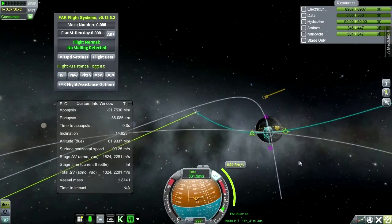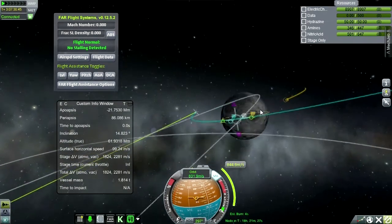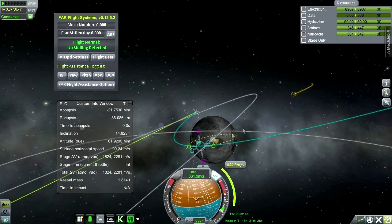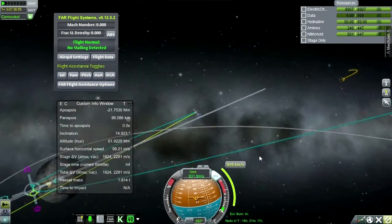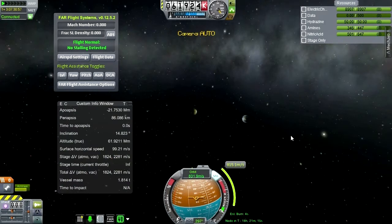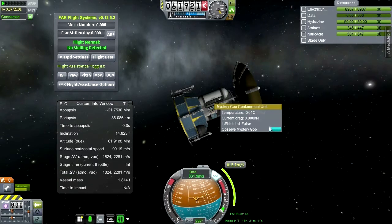We might as well go for it — we're either going to land or crash. It will be a noble attempt either way. Let's not go down too quickly though. We want to land on the right side and it looks like we'll be doing that. We're in the moon's sphere of influence — let's try that goo experiment now.